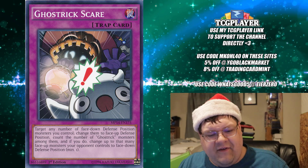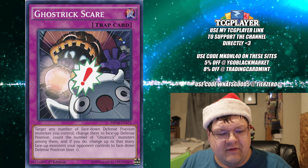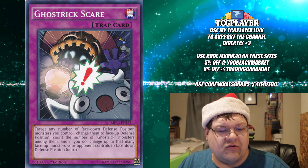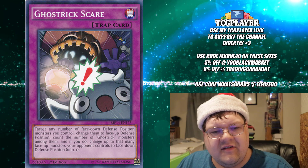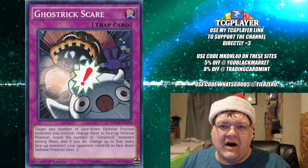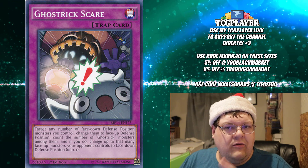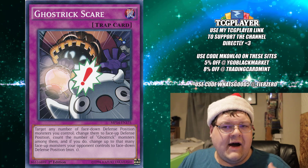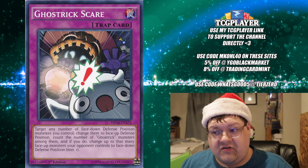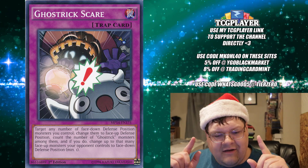Next up, we have Ghost Trick Scared. Target any number of face-down defense position monsters you control, change them to face-up defense position. Count the number of Ghost Trick monsters among them, and if you do, change that many monsters your opponent controls to face-down defense position. This is going to be another support card for a massive board flip. Typically in modern Yu-Gi-Oh!, you won't be able to effectively make too many monsters on turn one, but once you get your Dolhan and Exceed monsters going, you'll start that revolving game plan.